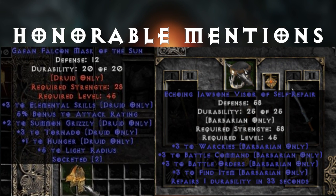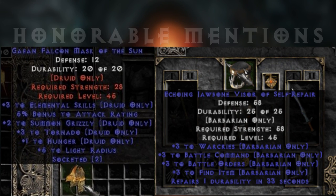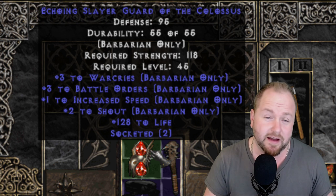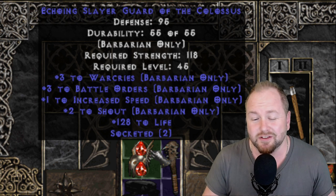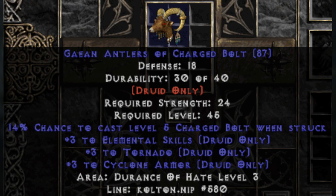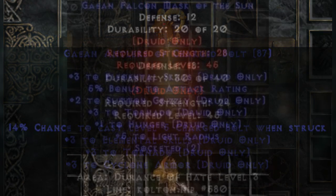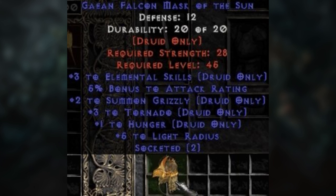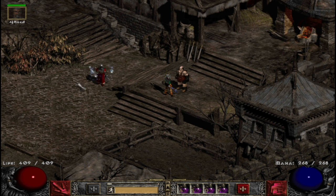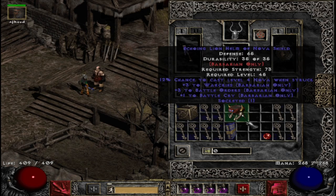These next items are honorable mentions. The first are plus 6 skill helms. While there are some pretty insane plus 5 bow melee helms, it's actually possible to find a plus 6 to Battle Orders helm. Plus 5 bow helms didn't make the main list because they actually aren't as rare as people think, and there are better options. Another is the plus 6 NATO pelt, which also possesses some class-specific glory. Some max block setups prefer variants with faster hit recovery or life. No matter what type of 6 skill helm you find, they definitely need to get 2 open sockets from Larzook in order to even be considered semi-valuable in the market.